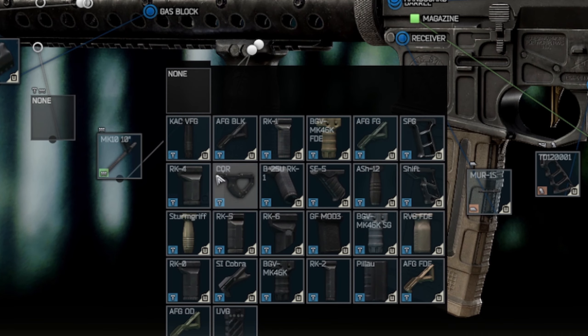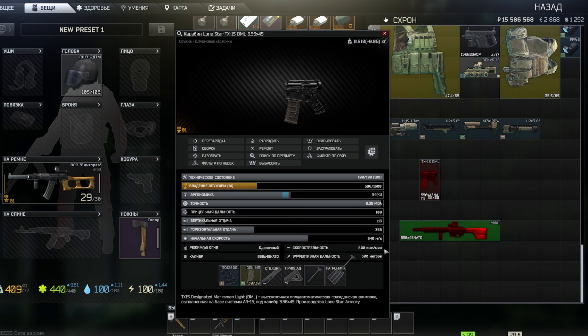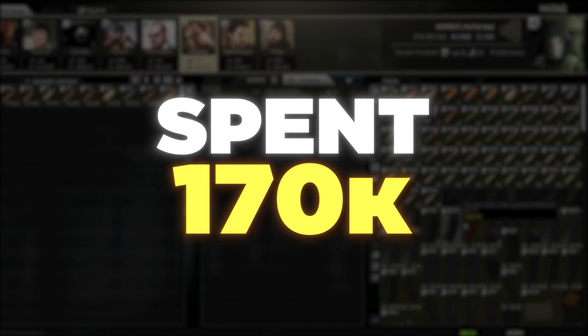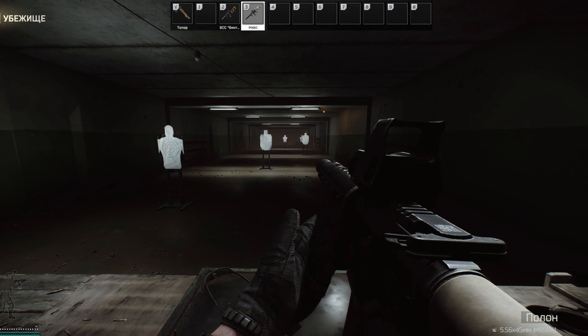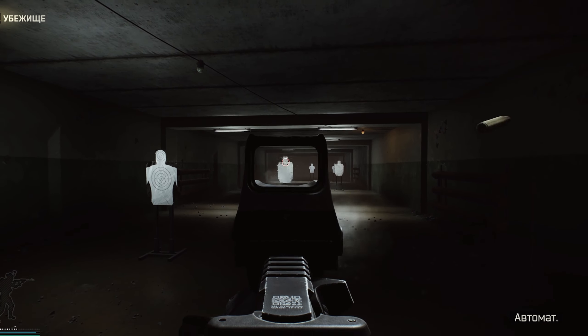Let's go to the TX modding screen. Change the sight to the one you like — you can even use the fast fire. Replace the stock with the Colt A2 and install the Sandstone PRS; it's cheaper. Use the MK10 handguard and the inch rail. To obtain the inch rail, you need to complete the 22nd gunsmith task. Personally, I prefer the RVG foregrip.